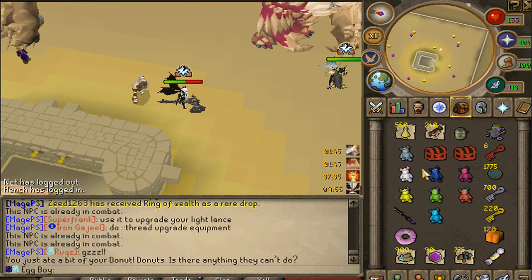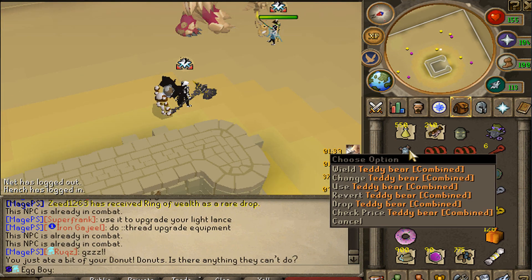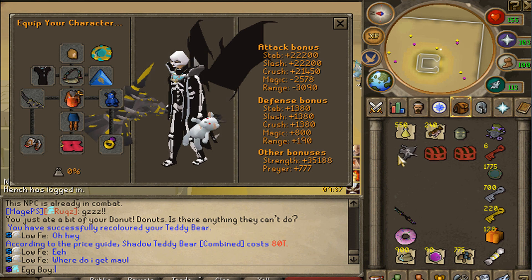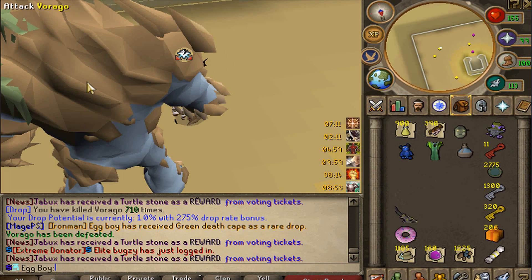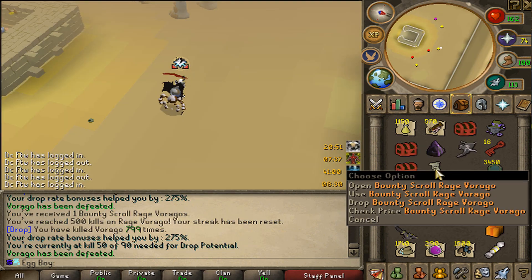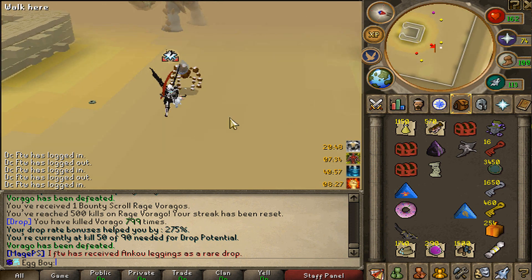I think I'm actually the first out of the group to do this. There we go - the combined teddy bear! It's worth 80 trill and has some really good stats. Another unique green death cape to the bank as well - that genuinely felt like it took forever.